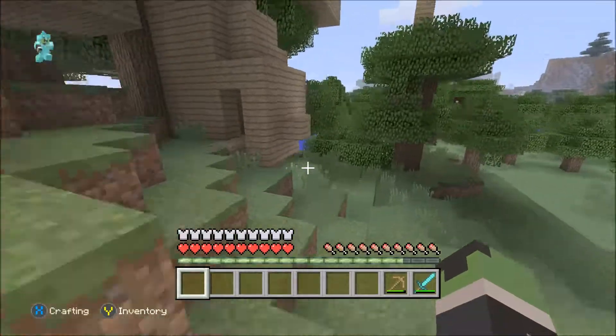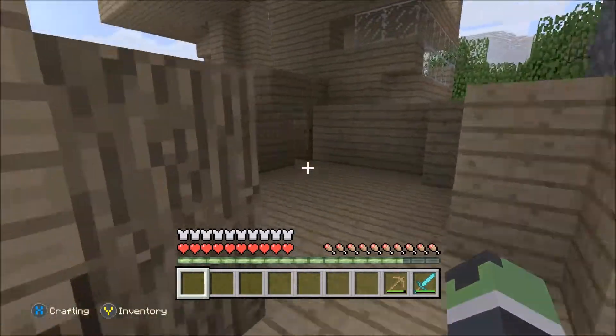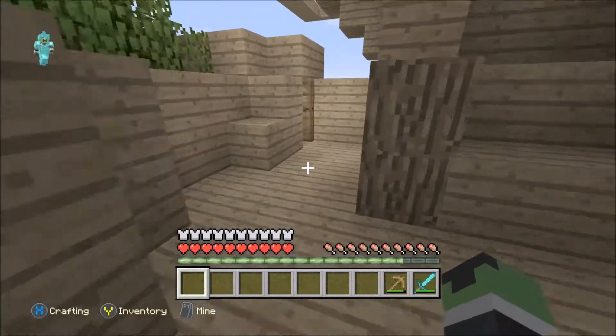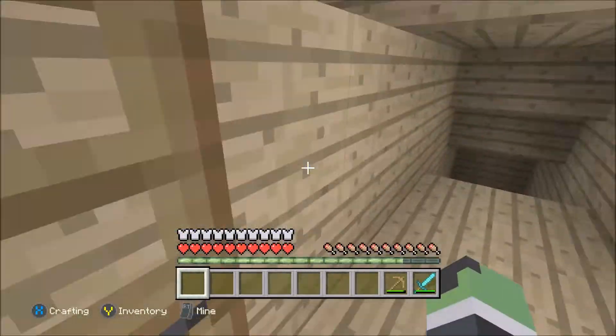First I'm going to show you guys my brother's house. So this is his house right here. Him and his friends live here. If you go over here, he has three entrances — right there, right there, and right here.